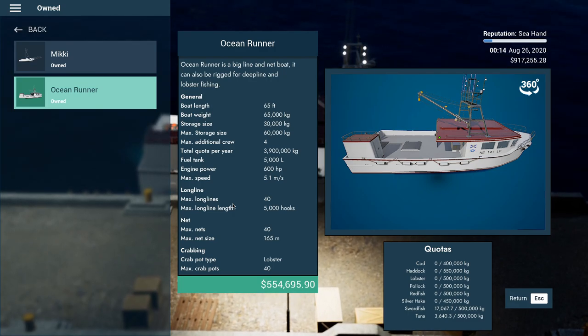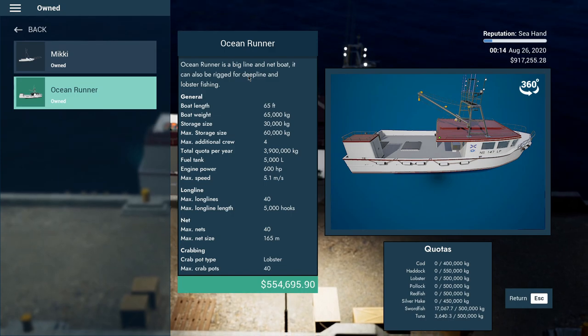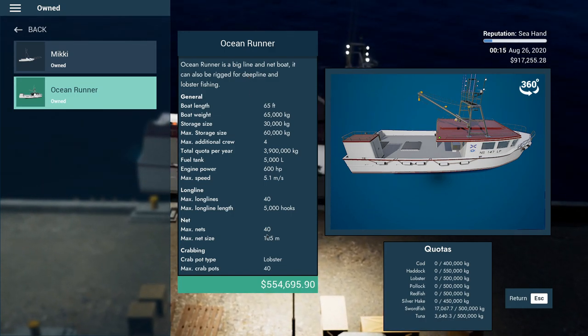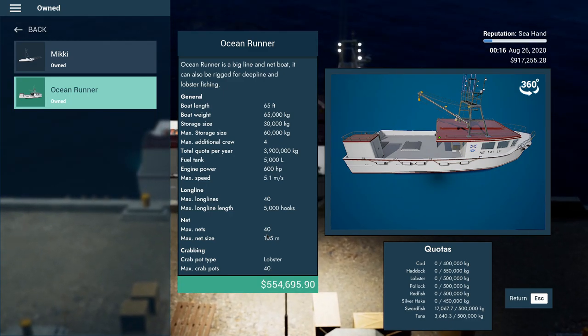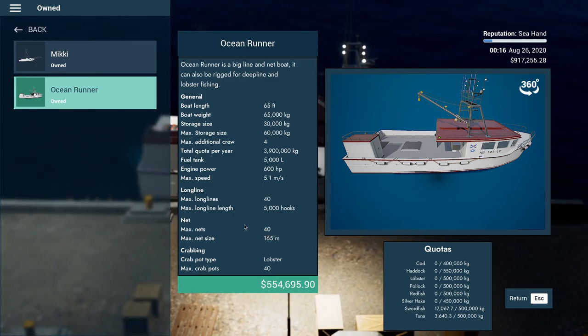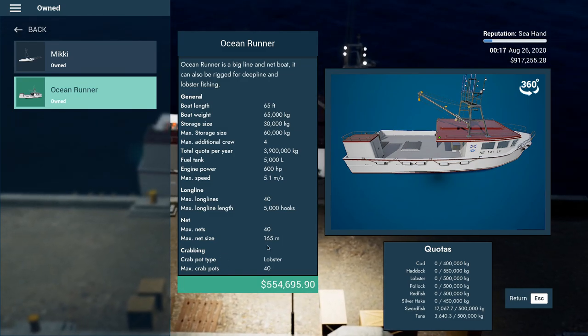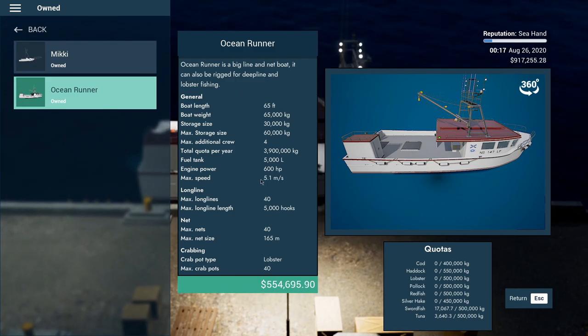If you get too many swordfish the price goes down. I saw this boat, the Ocean Runner — what's so good about it is it's very big and not that expensive, around 700-800,000 currency, so you can buy it really quickly. It has deep lines, long lines, netting, and crabbing.